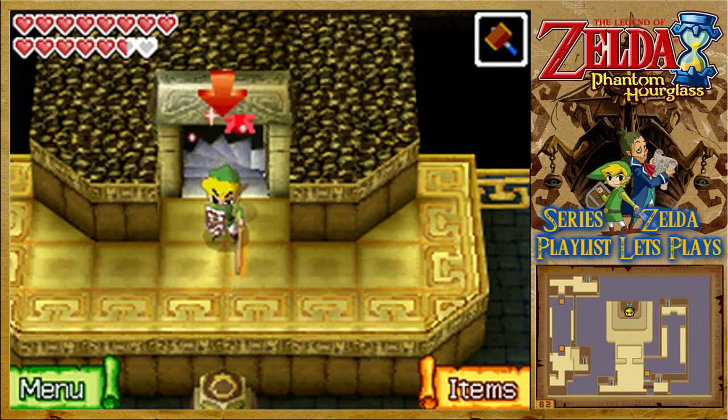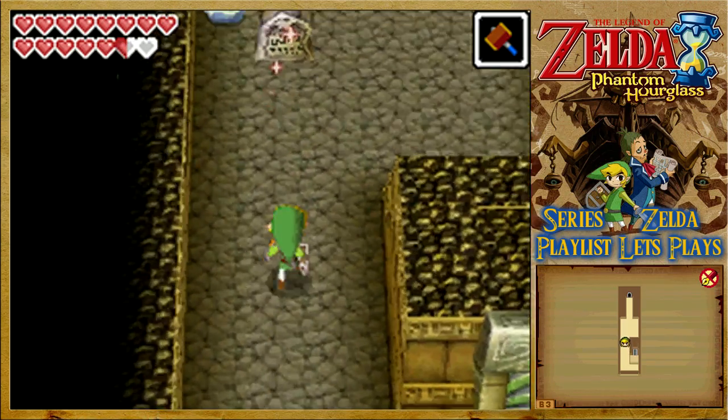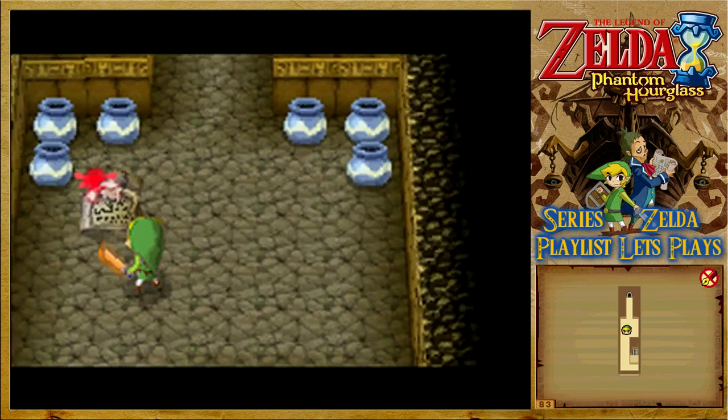Welcome back to the Legend of Zelda Phantom Hourglass. After completing the puzzles inside Muto's temple, we head towards the boss. Let's go down the stairs and see what boss we'll face today. On Basement 3, it just seems like a long corridor. Step into the blue light, return to the temple's entrance - why thank you for giving us the warp.